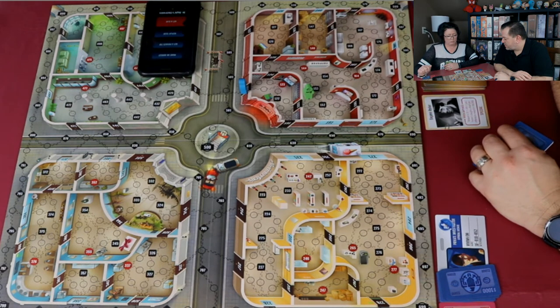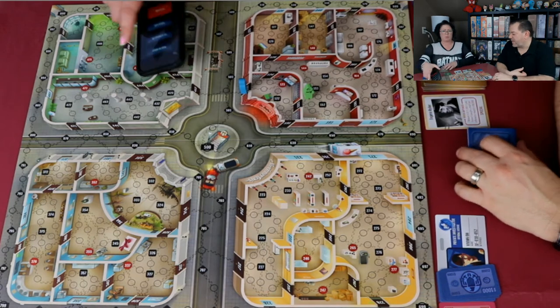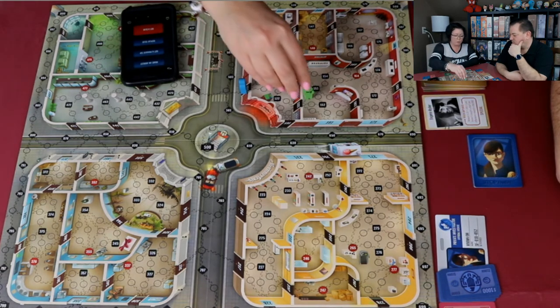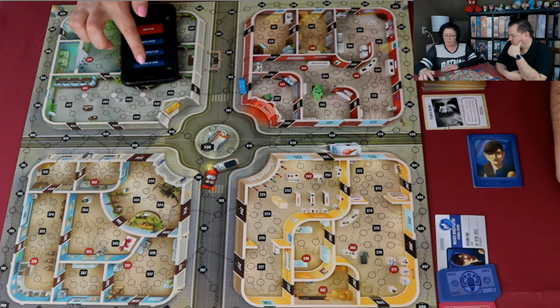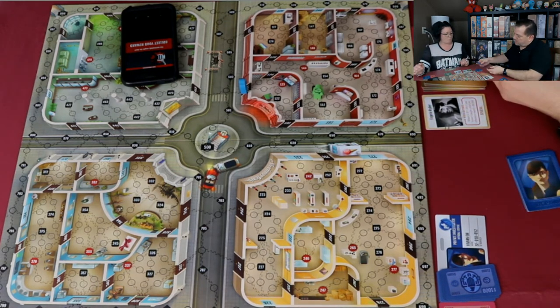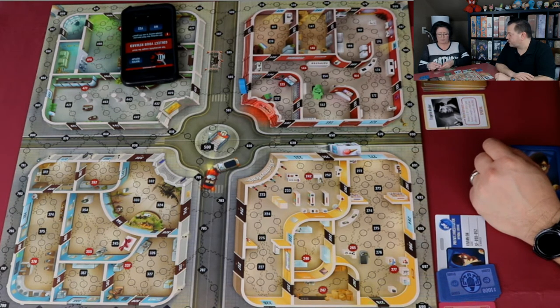Kim gets a clue: the thief took two steps. She plays her three-movement card and uses a private tip. It confirms where she thought he was. She moves two spaces and makes an arrest at 152. Got him — 8,000 for Kim! She now has 40,000 — just five short of 45,000 to win.